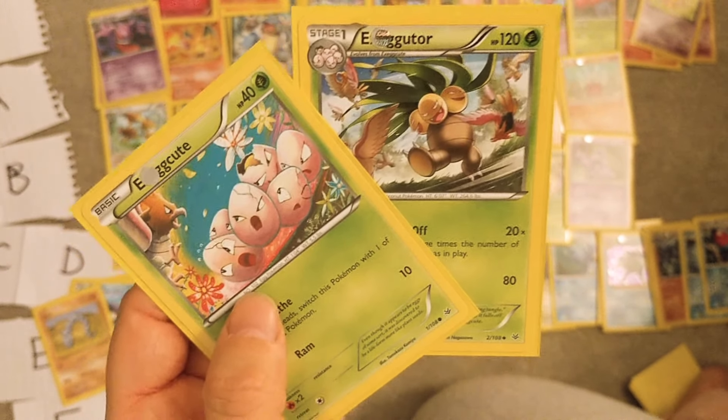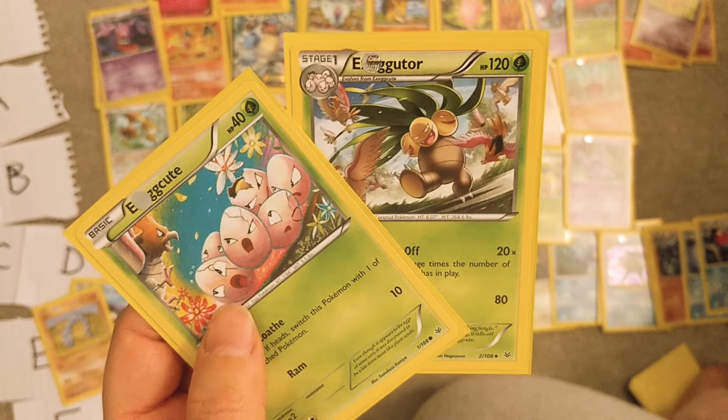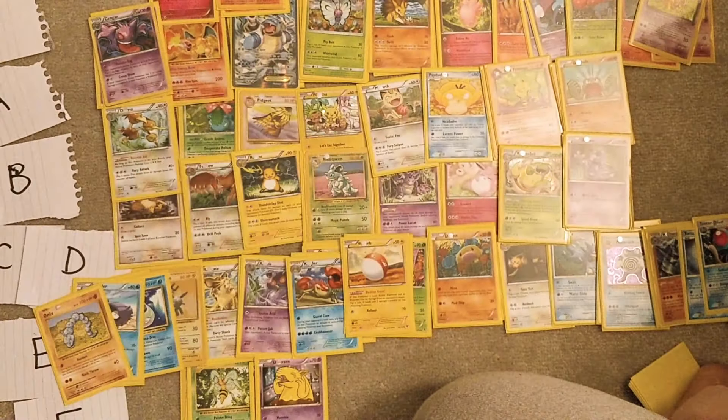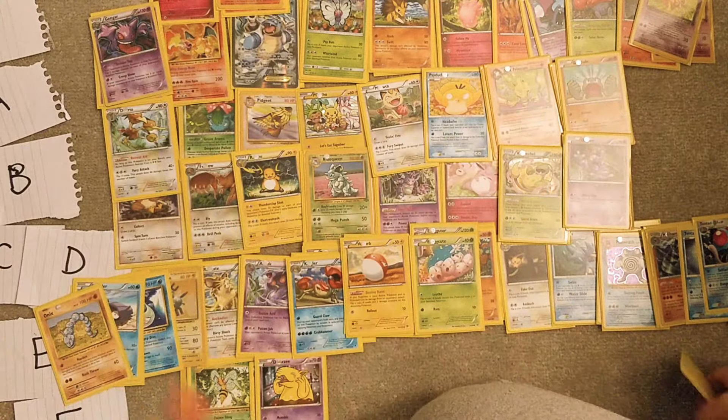These two — Exeggcute and Exeggutor — I don't love. I know Exeggutor is really strong in Gen 1 but I don't love them. These would be E as well — I just don't really care about them.